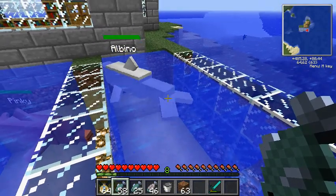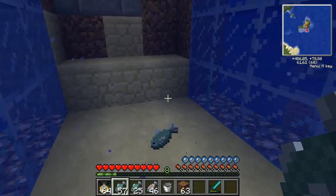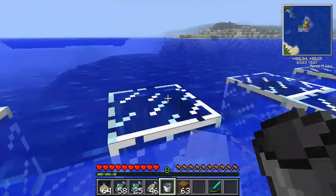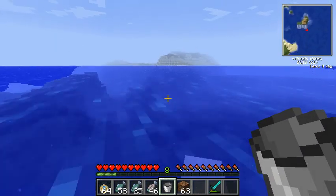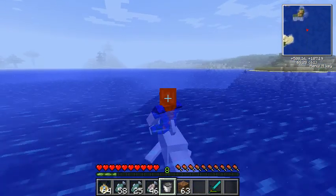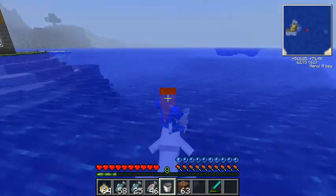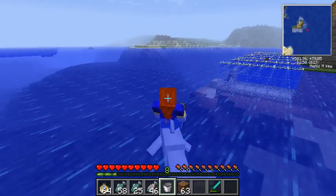One other thing: if you want to lure dolphins, you can throw raw fish in the water and they will come and try to eat it, if the water isn't too deep. I'll show you how fast the albino dolphin is — yeah, it's really really fast. So if you're near an ocean and you want to travel to the other side, try to find raw fish and tame a white dolphin.